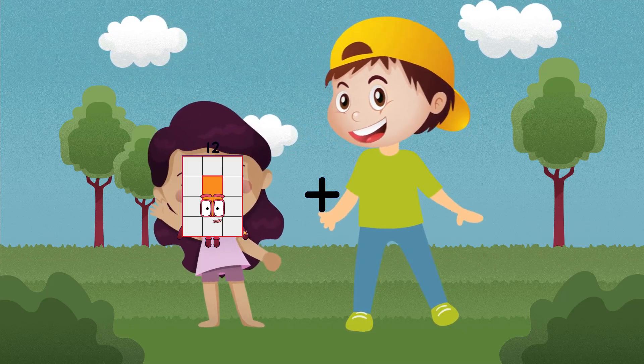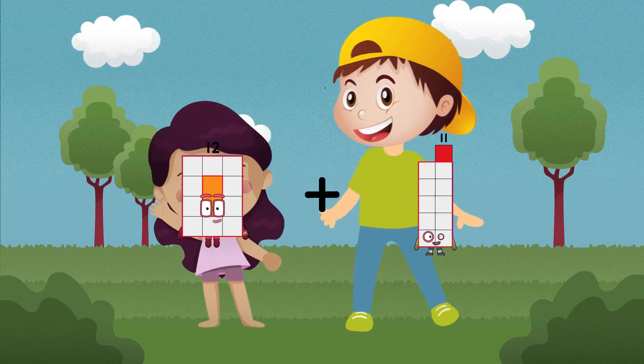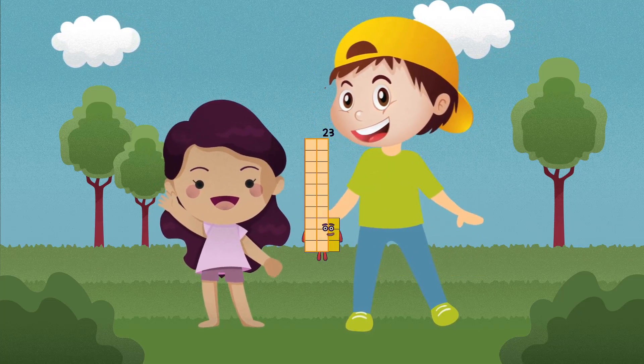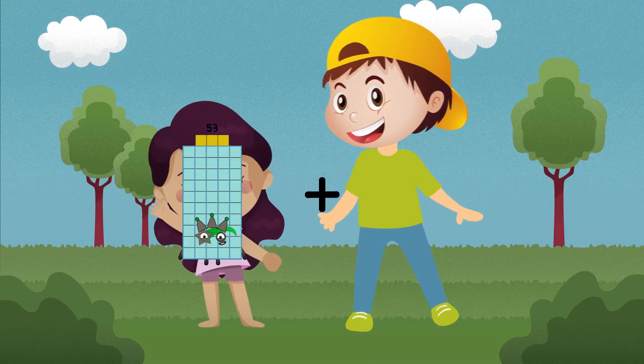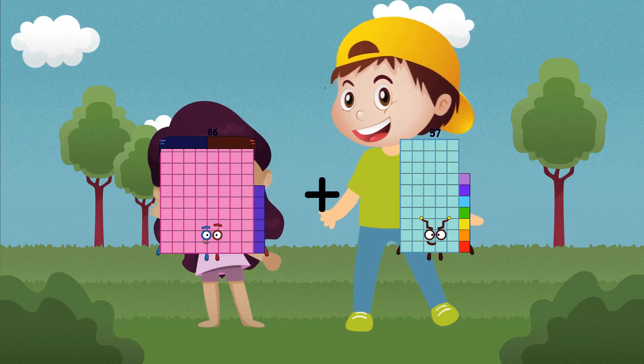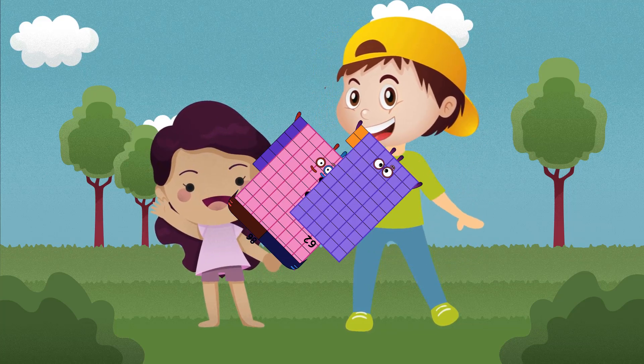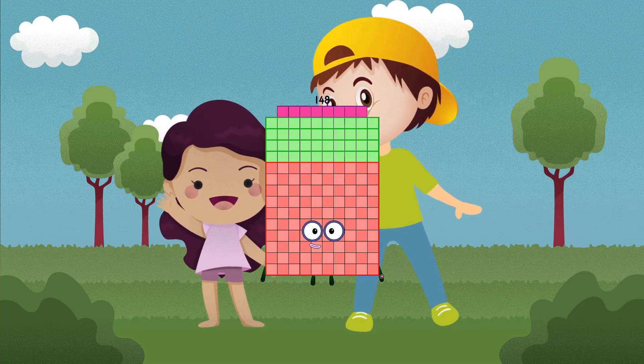2 plus 90 plus 11 equals 23. 86 plus 62 equals 148.